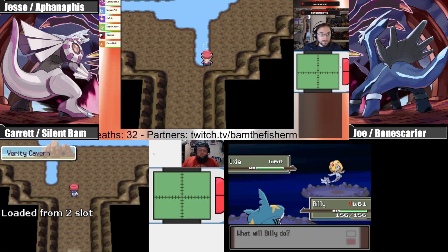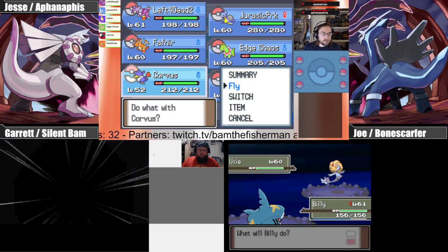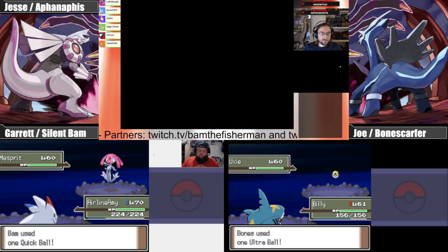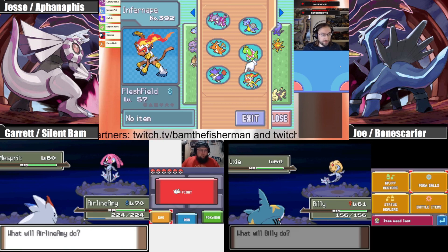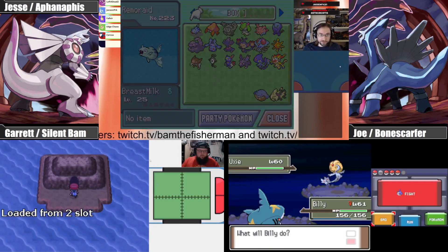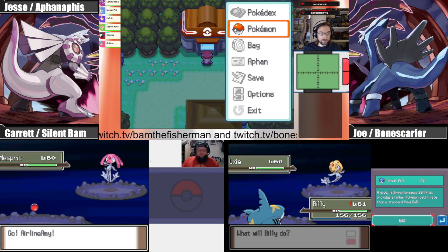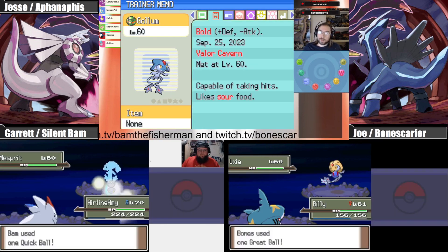This thing just does not want to get in the ball. I'm gonna sneak up on this one like a rogue — and you know where rogues do it from behind. I'll add this guy to the party, boxing the Sinnoh starters for now. This is a formality for the soul link, just catch your mons. Bold nature: plus Defense, minus Attack.